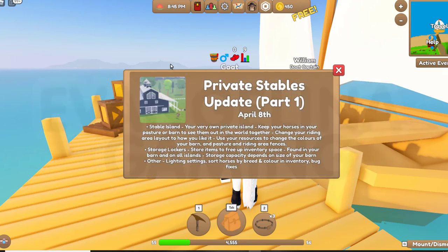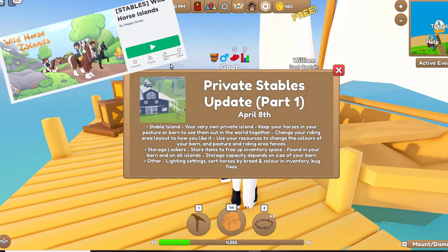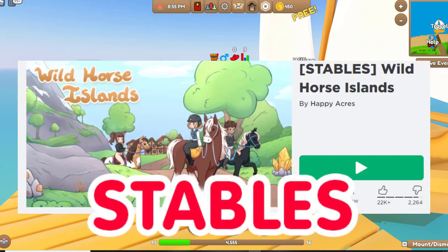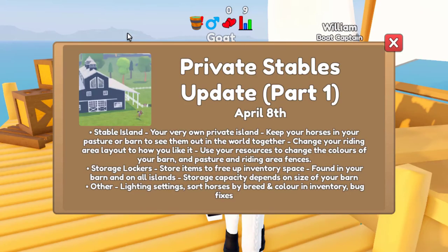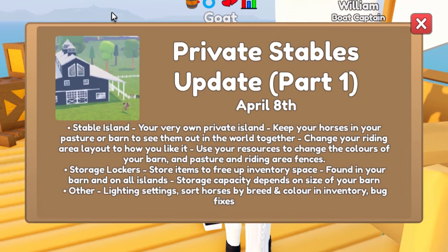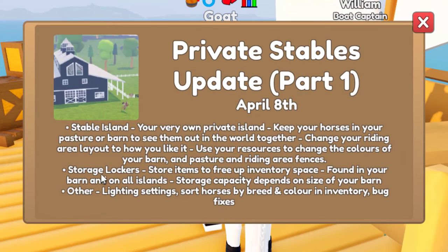Hey guys, it's Vangelina, and today we're in Wild Horse Island. We're going to be looking at a huge update called the private stables update. This happened just a few days ago. Basically we get our own stables and our own riding arena that we can customize. There are also storage lockers and some little bug fixes.